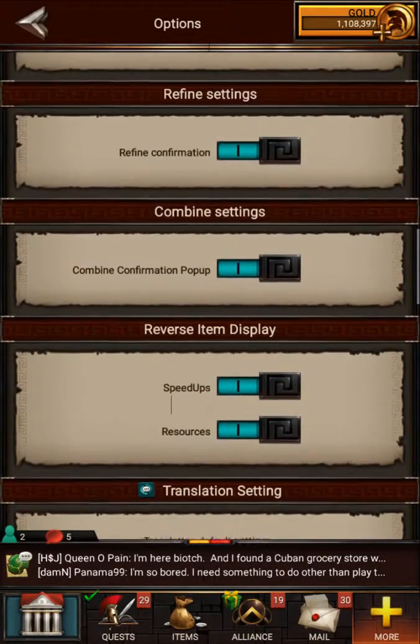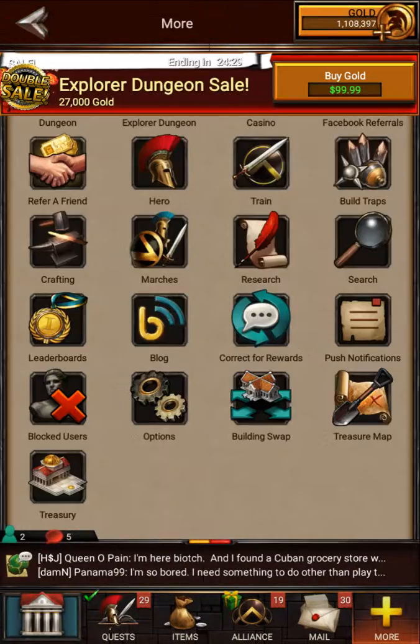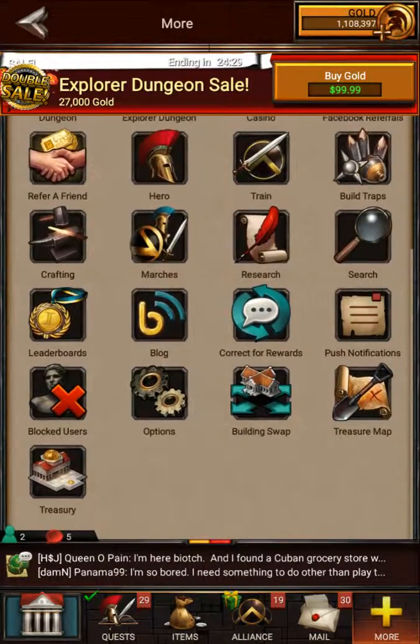Speed-ups and resources — you can flip the order those show up in. Everything else is just translation settings and things of that nature. That's one thing that kind of helps, flipping those around. You don't have to scroll; it saves you some time.